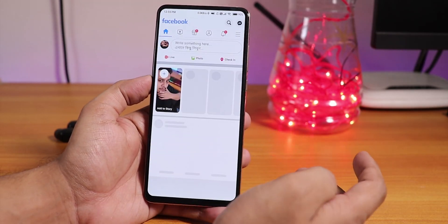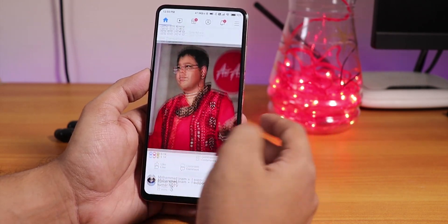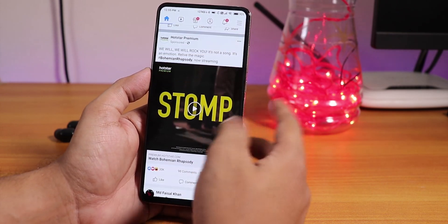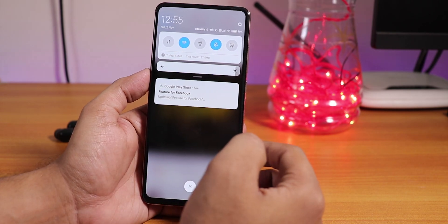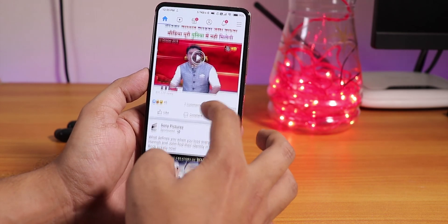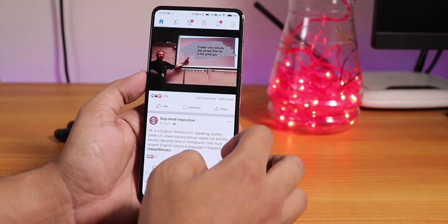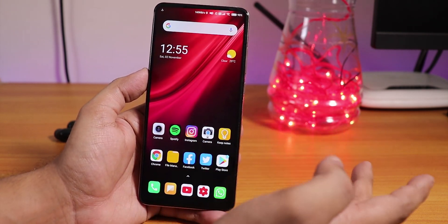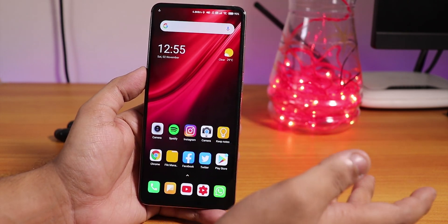What I noticed with the Facebook app is that it sometimes tries to download something in the background — similar to what used to happen with MIUI 10. It keeps downloading something and sometimes asks for permission, sometimes it doesn't, but it cannot install it so it just keeps happening. I haven't uninstalled and reinstalled Facebook to check, but the Facebook app sometimes acts weird.